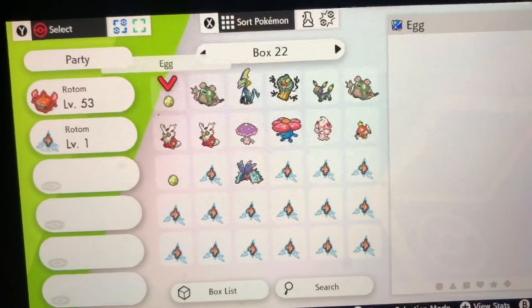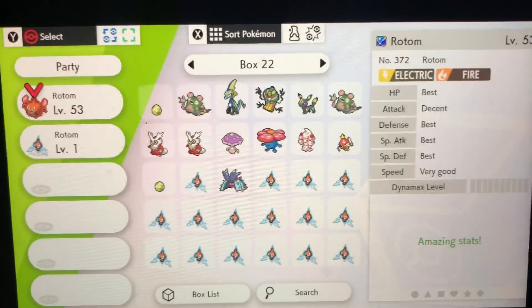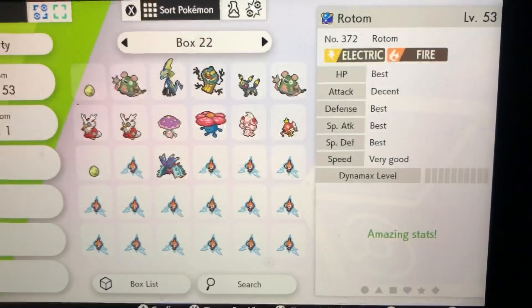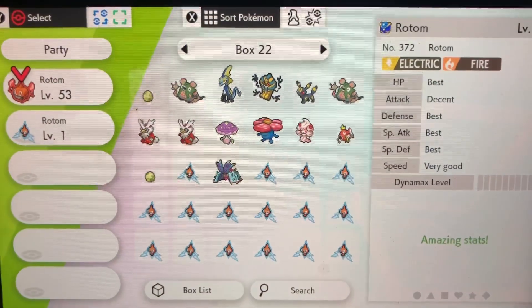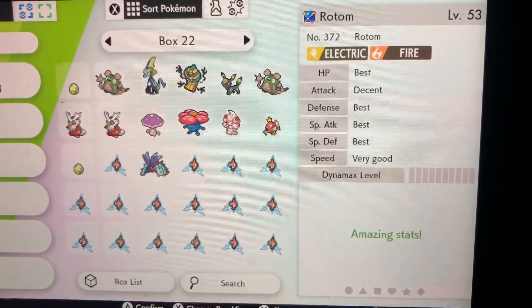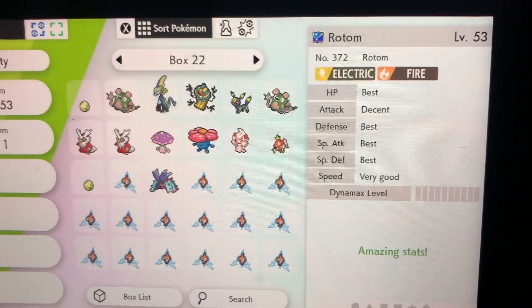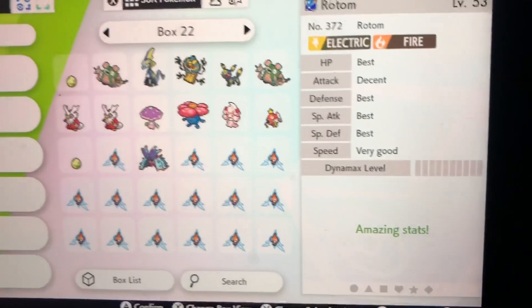As you can see, my Rotom's speed isn't at max yet — I haven't bred a perfect one yet — but the speed is very good. You want that at 'very best.' You also want special attack. For anything other than special attack, you don't need it — attack is pretty much useless on this Pokemon. As long as your speed and special attack are at best, you're good.